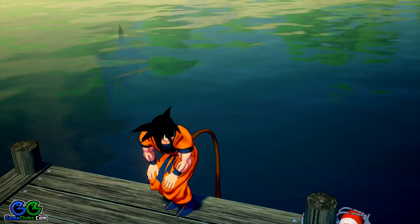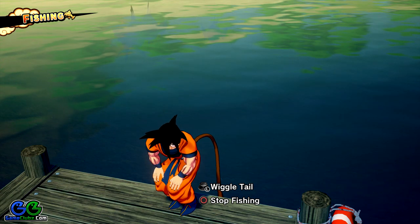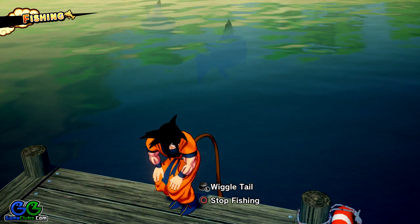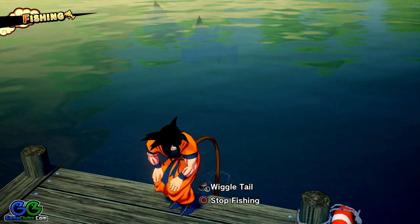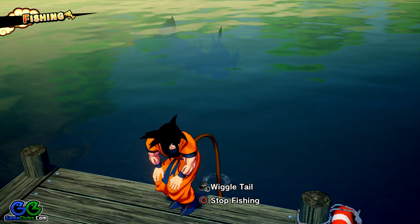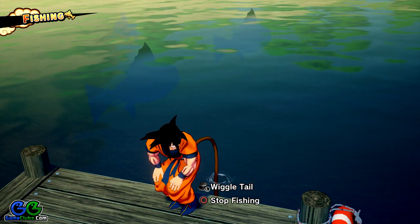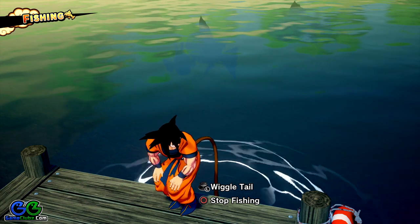I'm going to do this again because you really need to understand how this works. Right now we have three of them, so for this guide I'm going to show you how to catch the smaller one. As you can see, two of them have a medium size but I'm going for the smaller one in the middle. Just pay attention to all three and wiggle the tail when the fish you wish to catch is facing you and the rest are facing away — here it is!